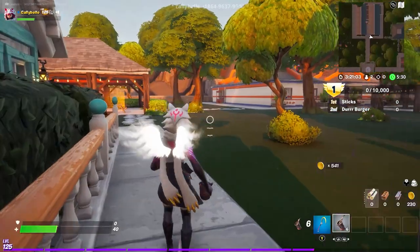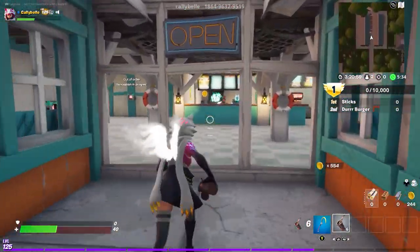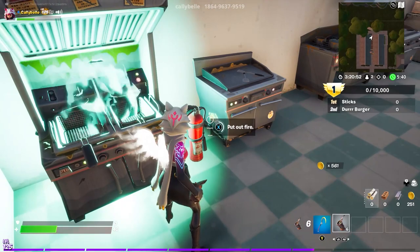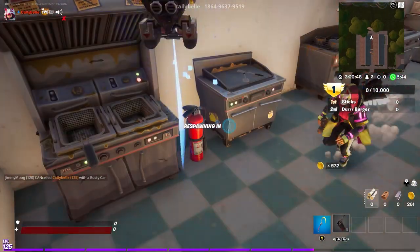That's a nice looking kitchen you got here — be a shame if somebody set it on fire! That is one way to sabotage. Just put out your fire right here, unless somebody's throwing cans at you.